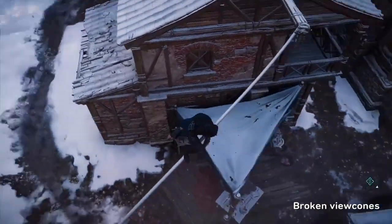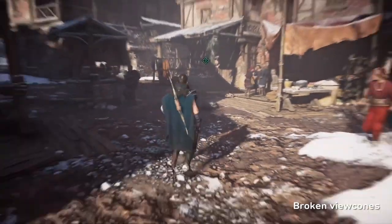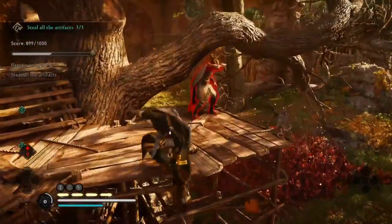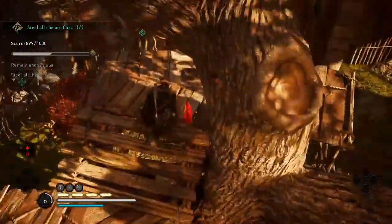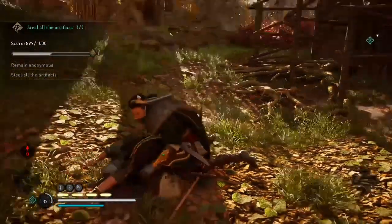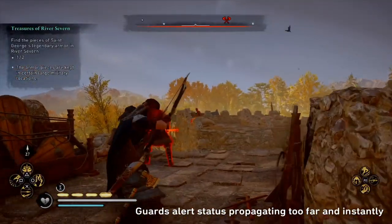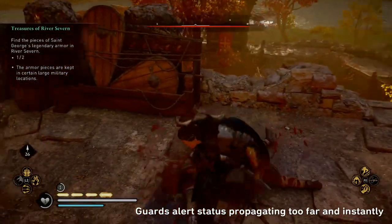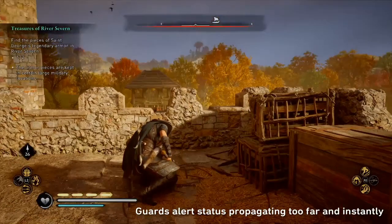For the next couple of clips, this is looking at broken viewcones. This seems to be tied to when a guard is doing something — bent over a well, picking something up, or doing something else — it seems to make their viewcones infinitely worse than they already are. As you can see in this clip the guard isn't really doing much, but he can still detect me despite me not being in front of him. When a guard instantly detects me here, his alert state gets propagated to basically everyone else in the fort — this is probably one of the worst examples I've ever seen of this, but it happens all too often.